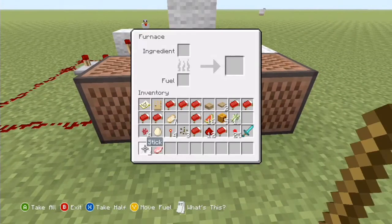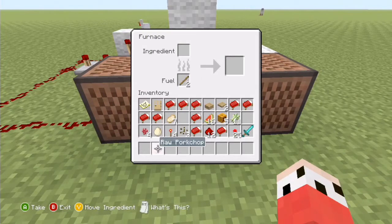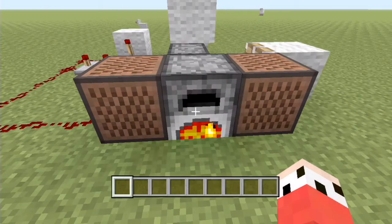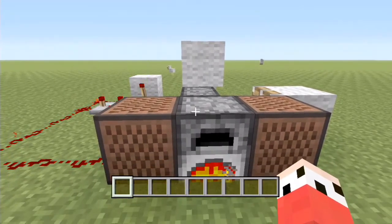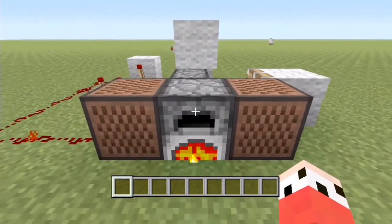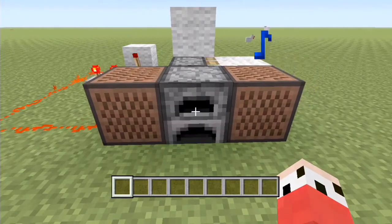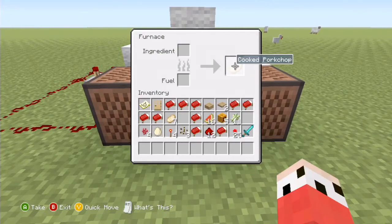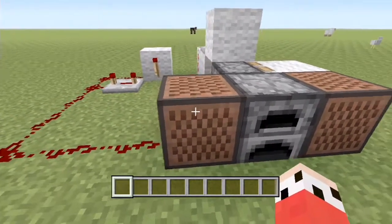So we've got our furnace here, we're going to stick our fuel in — we're just using two sticks because that's what it takes to cook a raw pork chop. When we put this in it's gonna be like a microwave — watch — and then it'll ping when it's done, so we don't need to look in, we'll just wait. And it's cooked! Look at that, there we go, and we've got a cooked pork chop!